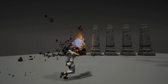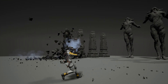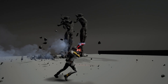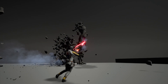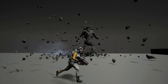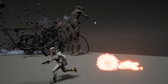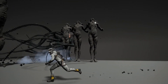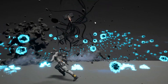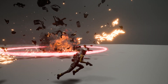When a destructible object receives damage, we start detaching the exterior pieces from it first. When its health reaches zero, the whole thing collapses. During collapsing, we take advantage of our particle hierarchies and group particles together. This allows us to move groups of particles together and make them appear as if they were a single bigger piece. When the particle group collides with SDFs, we can detach child particles from it. Naturally, these objects can be destroyed by enemies as well. And we can use the tech to destroy some of our mechanical enemies.